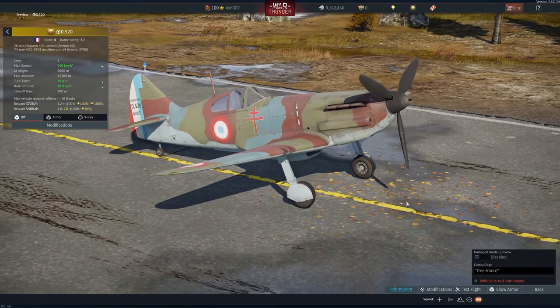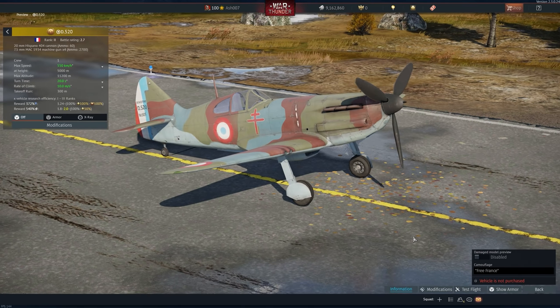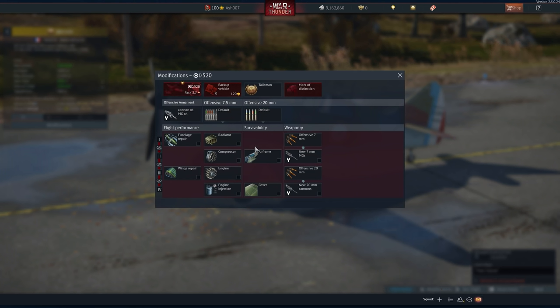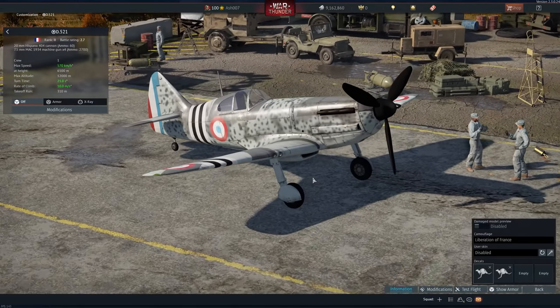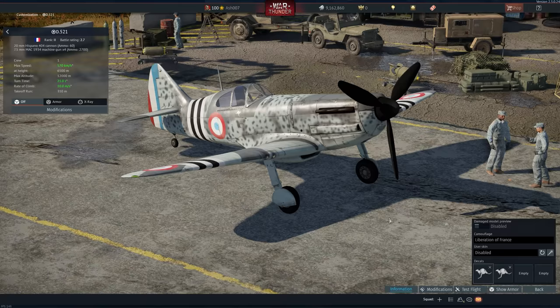The next aircraft is the D.520, a rank 2 British fighter with a battle rating of 2.7 in realistic battles. The aircraft has been in the game since update 1.29 and unfortunately is not available for purchase anymore, likely because it's a French aircraft and we've already got a French tech tree. There is another version I own — the D.521 — but it's very similar, the only differences being a Vichy Air Force camouflage and a higher definition cockpit. It's stock standard with 7.5mm guns and one 20mm HS.404 Hispano in the nose with 60 rounds.